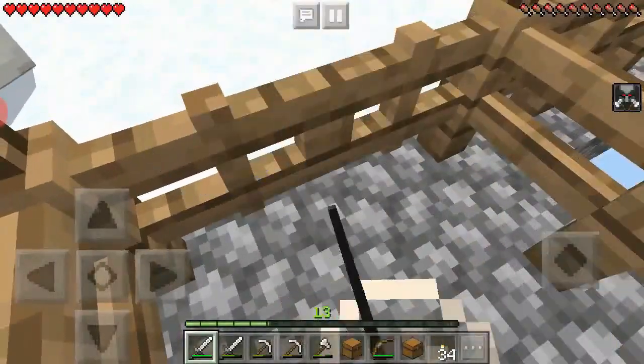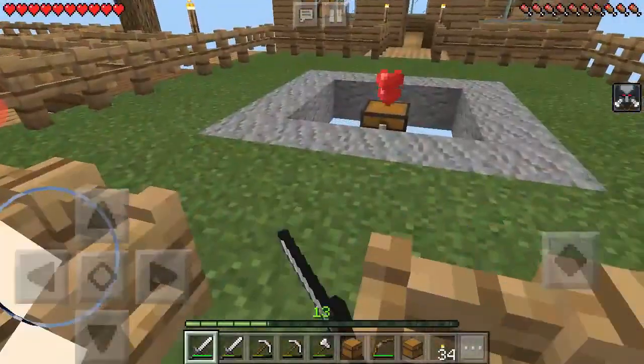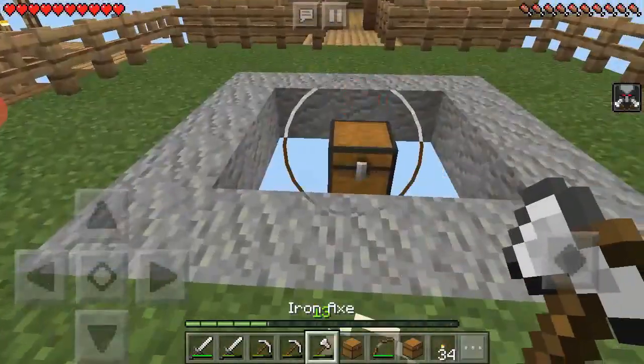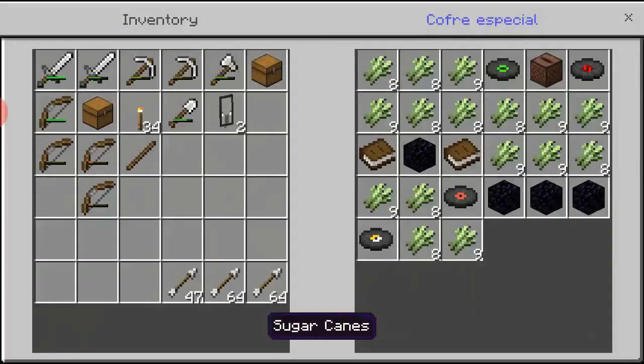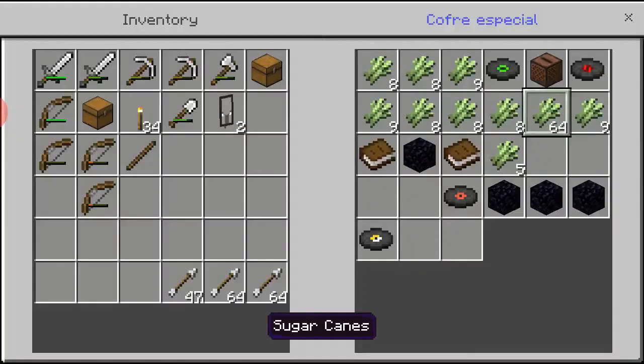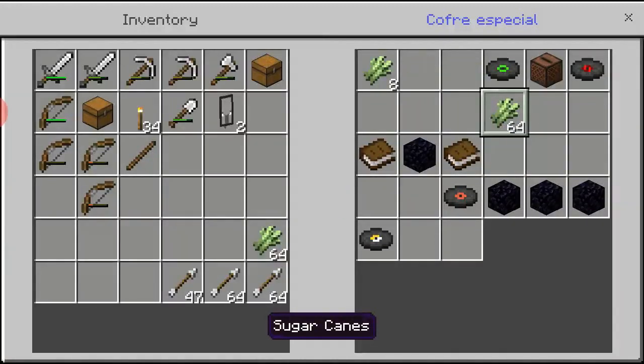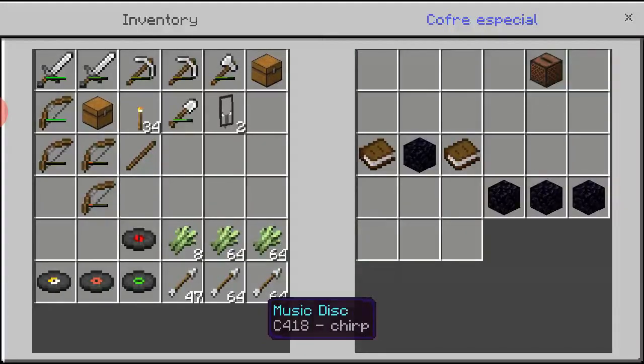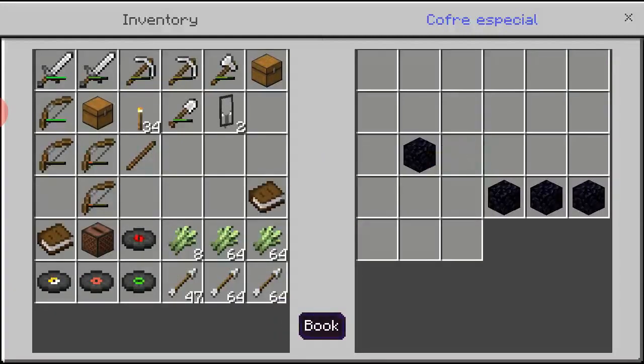Okay so I've got two pillager banners I guess, and let's check what is in this chest. Sugar canes — oh, we've got more obsidian! We are going to the Nether... nah, I don't think so. Actually this was the chest from last episode, I didn't collect anything yet because I had a full inventory.